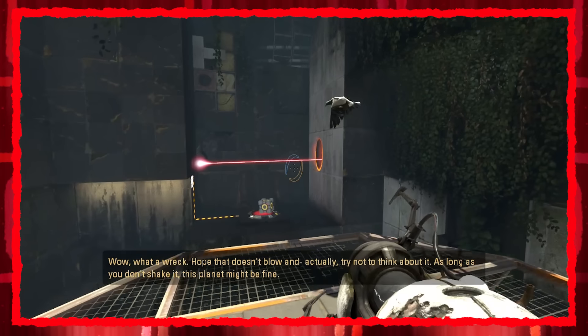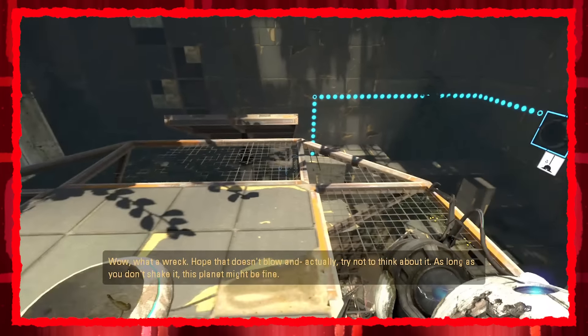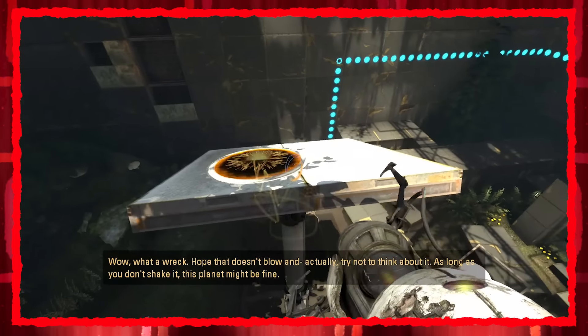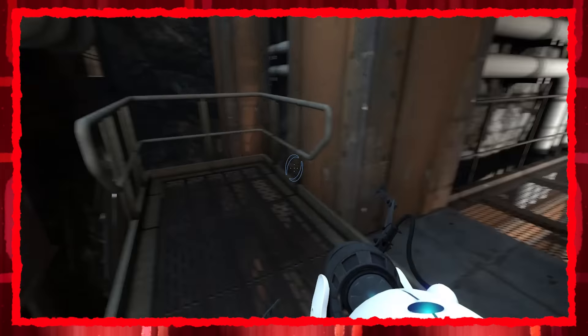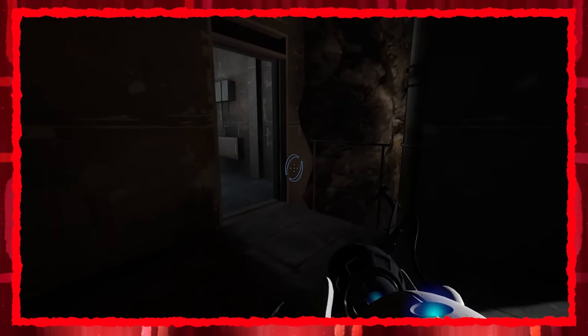Also, the dual portal gun you get in Chapter 3 has part of its shell missing, since it's just been sitting in open air for 60,000 years, give or take. Just a cool little detail I didn't notice on my first playthrough. There are so many more easter eggs, but I don't want to spoil all of them.